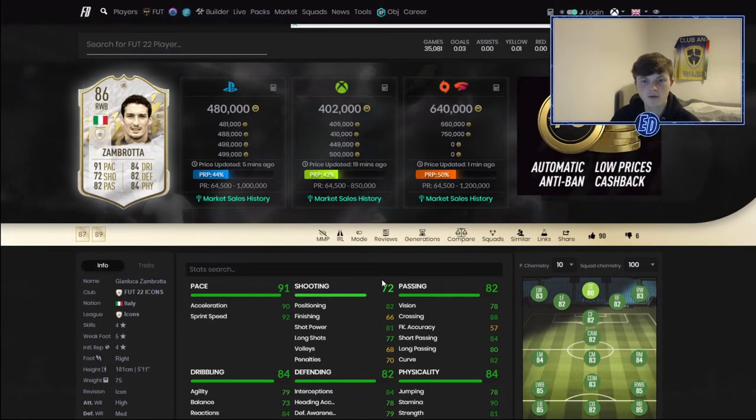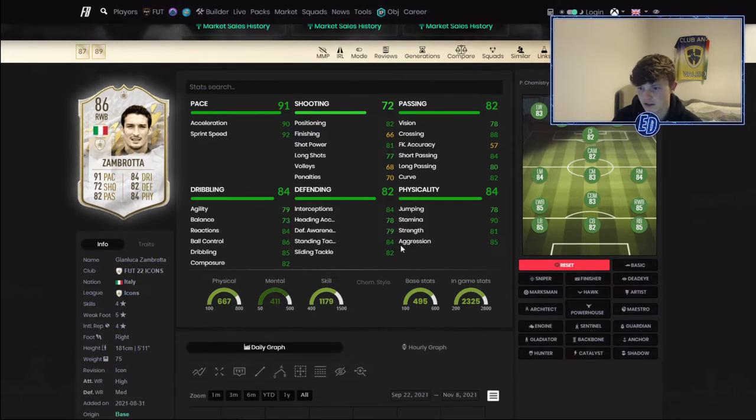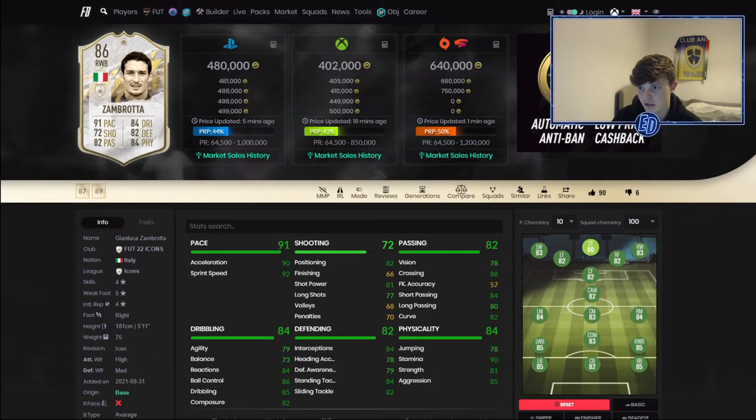It's not FIFA 21 — people actually have to play their players in the right positions nowadays. But I think this is a really really good deal if you have the coins and you need a right back or an icon in your team. I'd definitely go for Son Brotto as one of them.